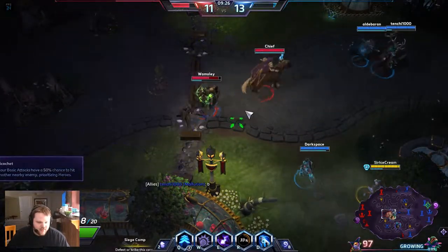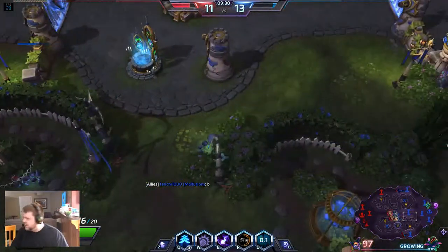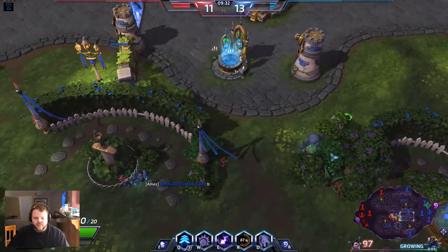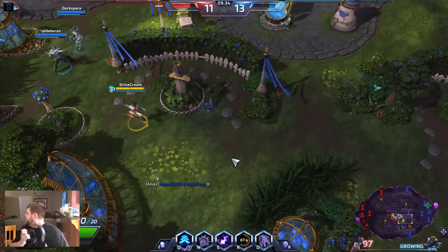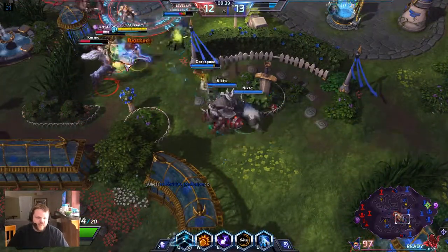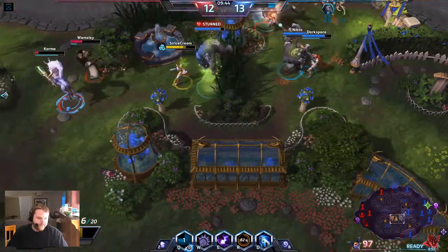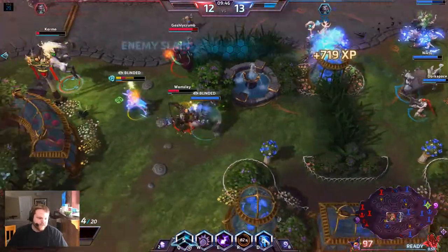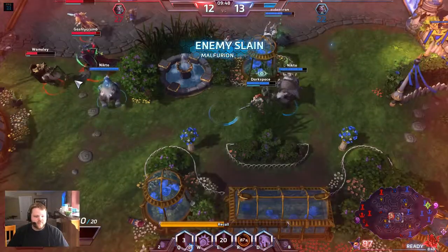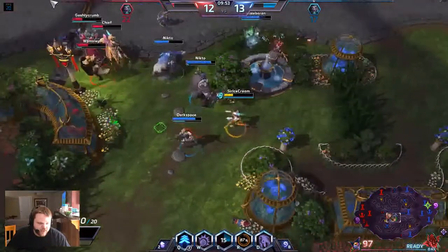Now I'm taking Ricochet — I like Ricochet, it's not a hugely popular talent. I'm going to come in and see if I can take out this Lunara. He's in there with charges of blink! And I'm going to hit my E Recall, so I'm going back here. I got nothing on that — don't want to walk into that death.